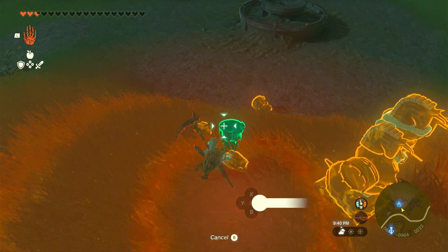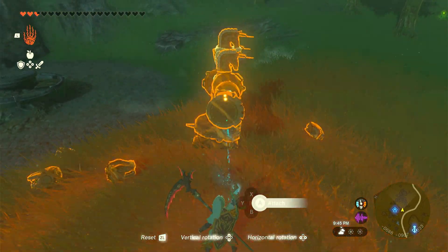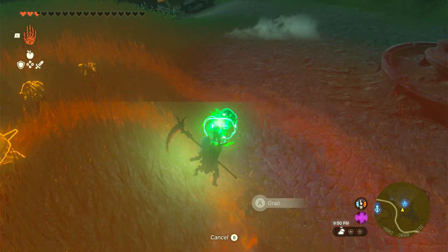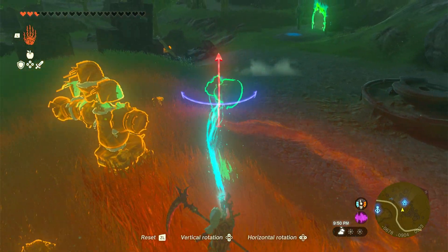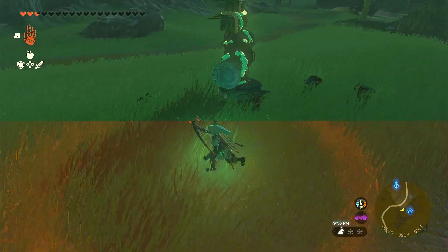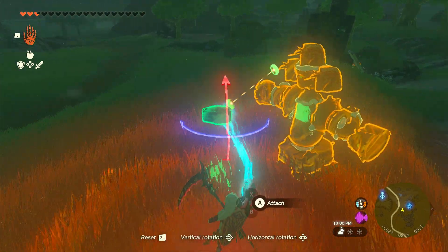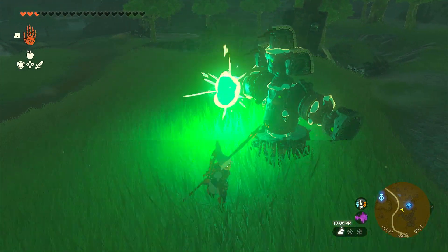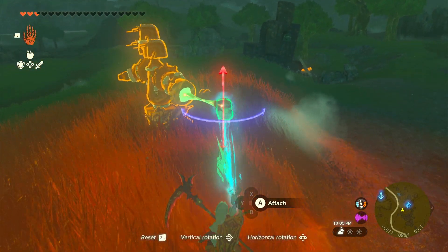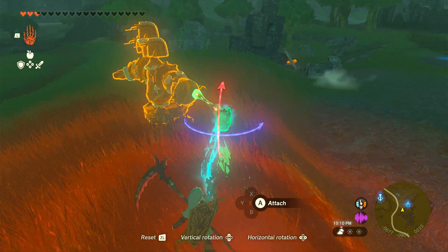Then take your construct heads and put them on your robot with the green eye facing you, or in the direction you want them to go in. Then take a flame emitter and put it on one of the portable pots, and take another flame emitter and put it on the other portable pot.